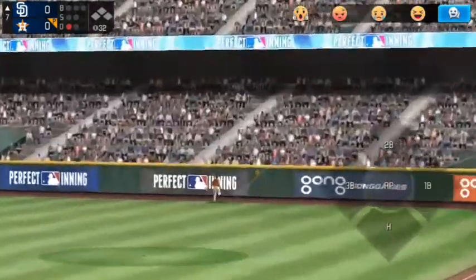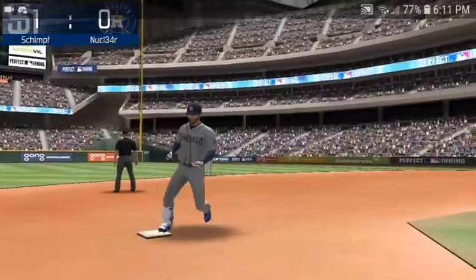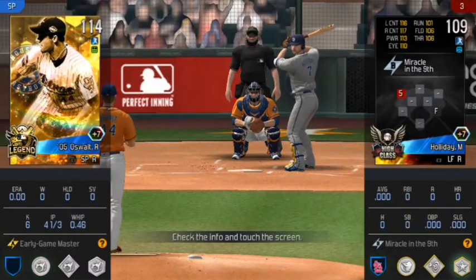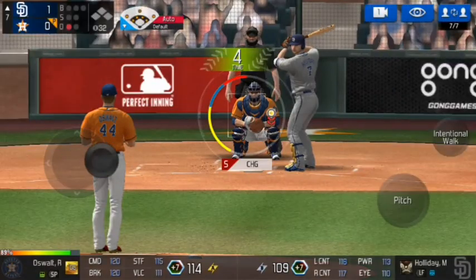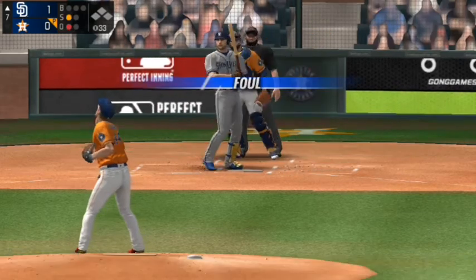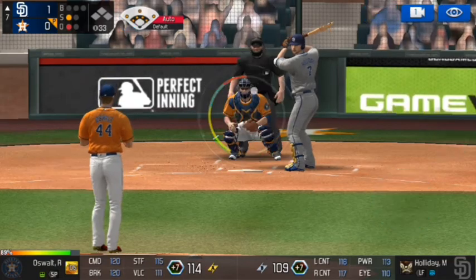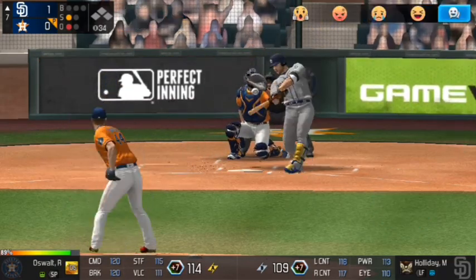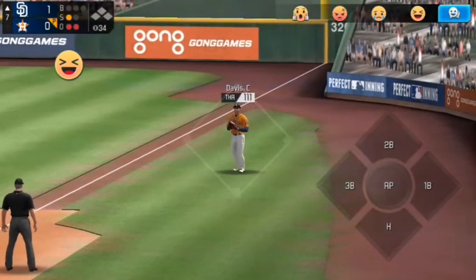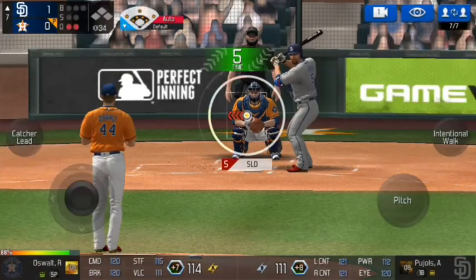And this one is high and far gone! Matt Carpenter — a solo shot. That gives Nuclear — well, I'm really confused about who I'm rooting for. One to nothing, Padres lead. I'll just refer to them as the Padres. Here's Matt Holliday — Mr. Never Touched Home Plate — and he hits it down the right field line, foul ball, but Davis runs it down. Here is Albert Pujols.